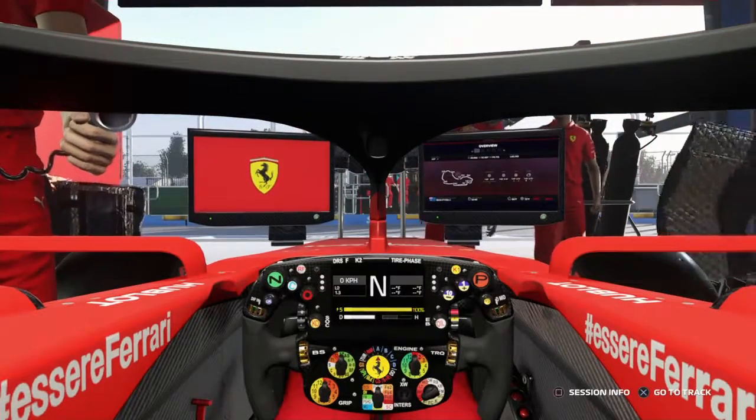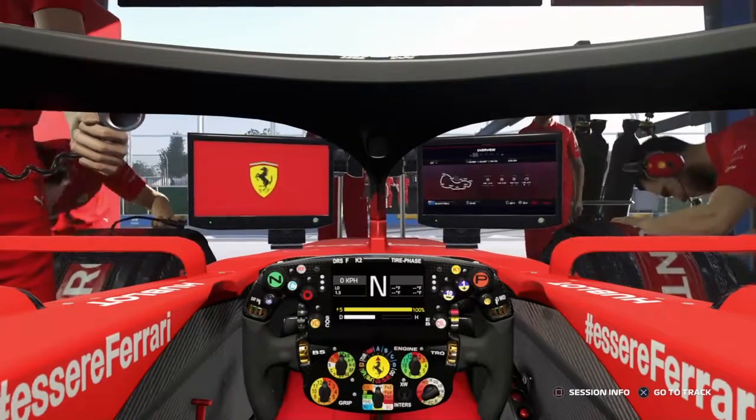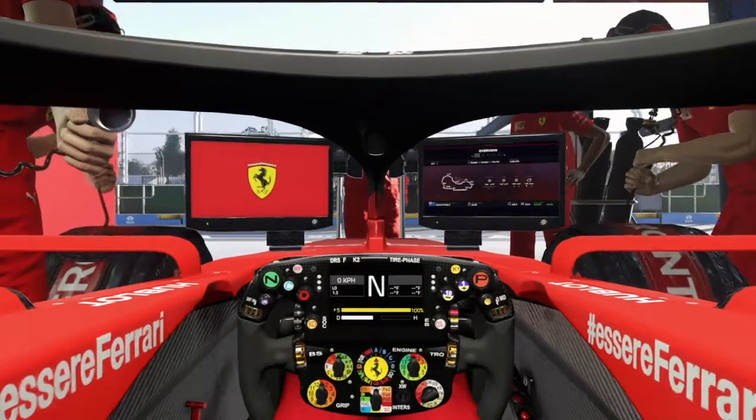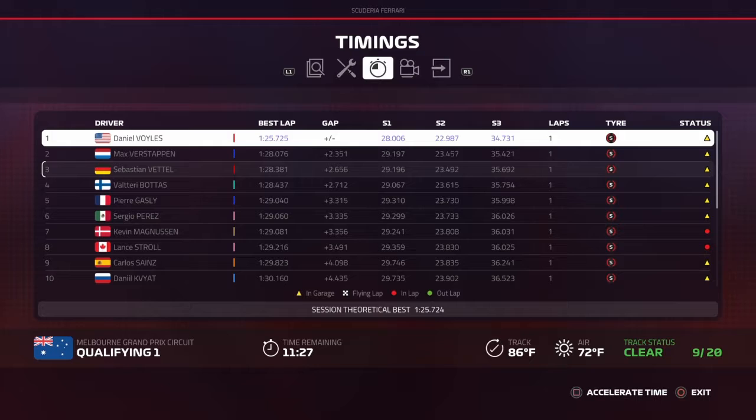Then we get a 15-minute session with 15 cars. When the session is over, the top 10 cars will make it to Q3, and whatever your fastest lap tire is in qualifying, that's the tire you're going to start the race on. The slowest five will be eliminated and set 11 through 15 based on their qualifying time, and they too will get a free tire choice. Then the top 10 will duel it out for 12 minutes to see who will start on pole.